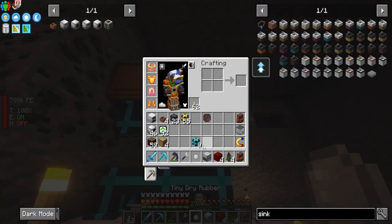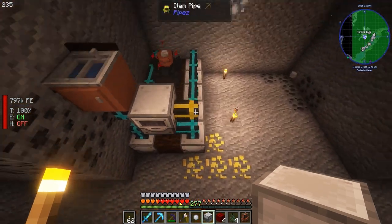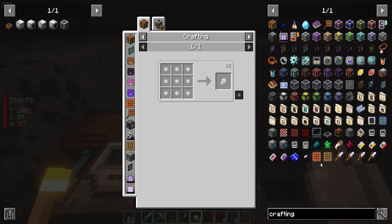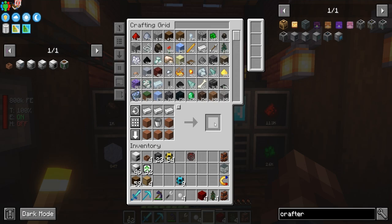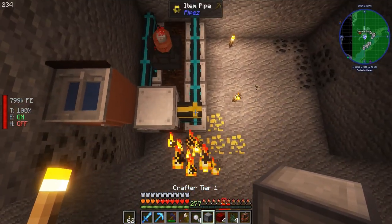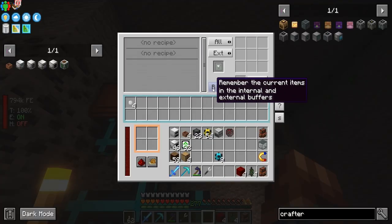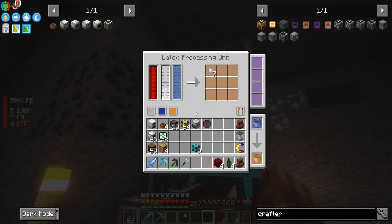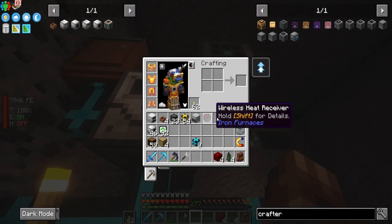It would be really handy if it could just go right into this guy — I gotta move forward. Looks like we're probably going to need to make a crafter from RF Tools, but they're not expensive at all and we can power it just by proximity. Tiny dry rubber — we click here and do that. Dry rubber! So now if we have items pull out they get put in here. Rocking, awesome.